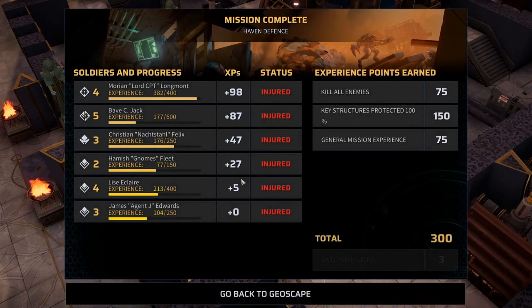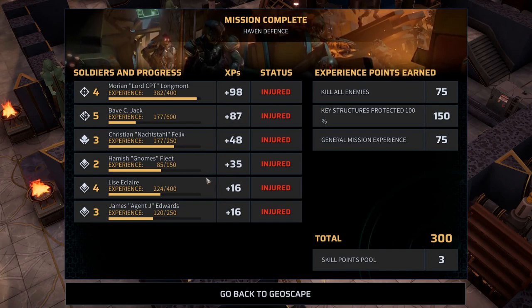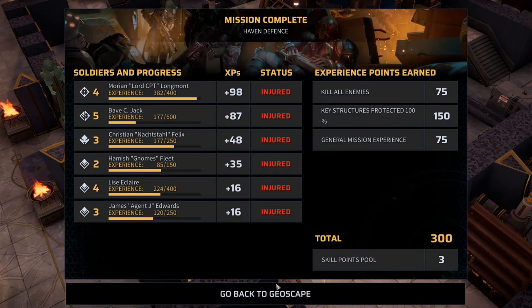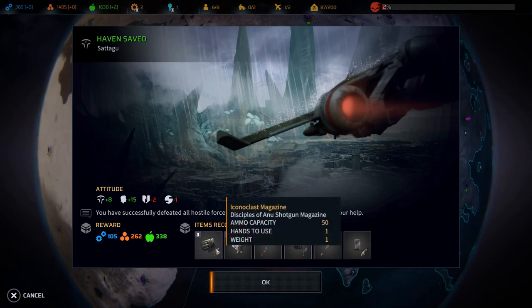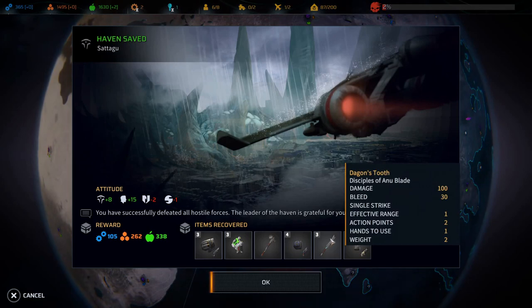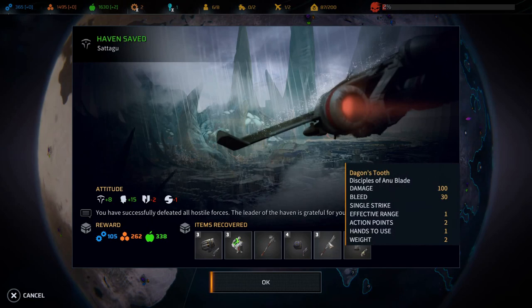That was pretty easy and it gives us a lot of goodwill. Everyone is a little bit injured but everyone got decent XP. Morion is very close to leveling up to five. We saved the haven and got some rewards plus loot: an Iconoclast mag, some medkits, a Marduk's Fist, some Gall's Wrath magazines, and a Dagon's Tooth from the Disciples of Anu - blunt damage 100, bleed 30. That's actually not bad, though the warhammer does more damage. We got three of them.